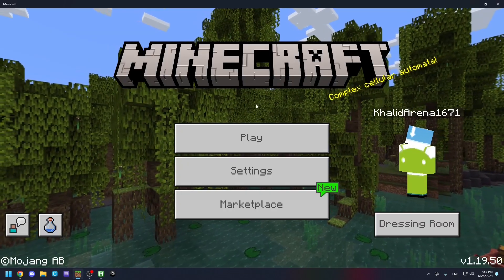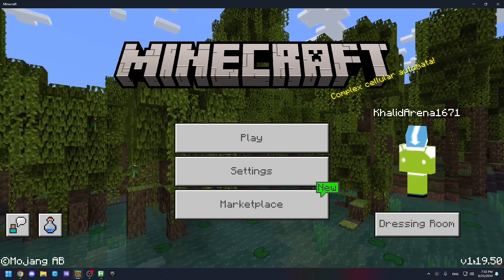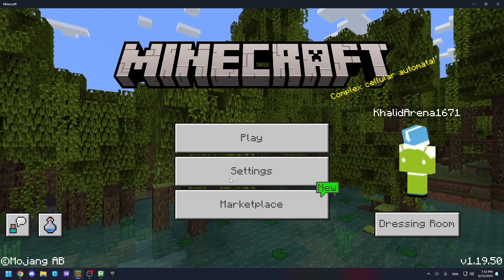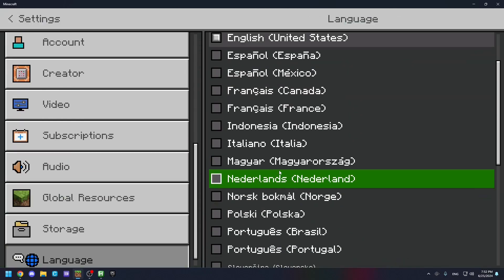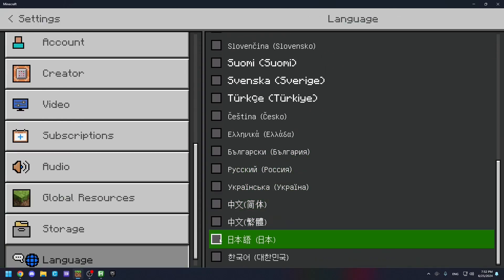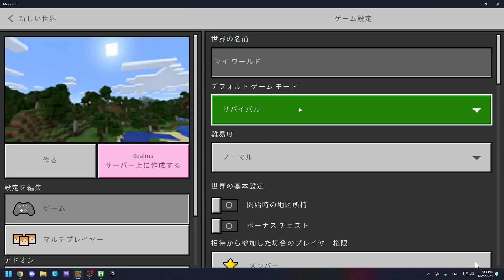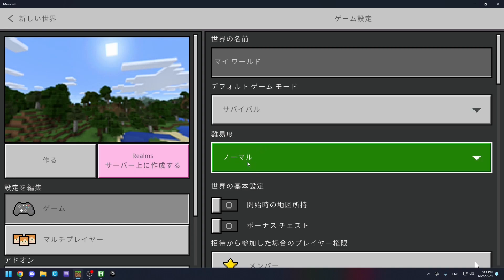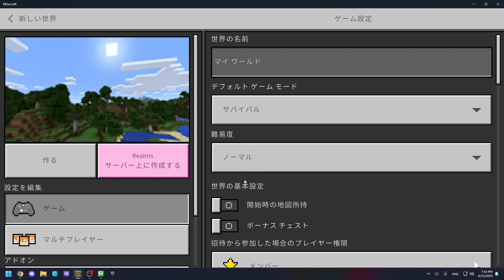For some other versions like 1.19.50, you have to use the setup no matter what. In this version, you have to go to settings and change your language to Japanese, which is the second to last option. This is because on this page it will now show the old UI, similar to 1.16 or 1.2. If you keep it on English or any other language, it will show the new UI, which is impossible to auto reset on.